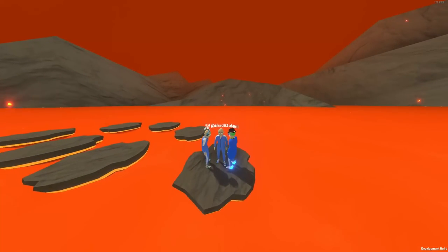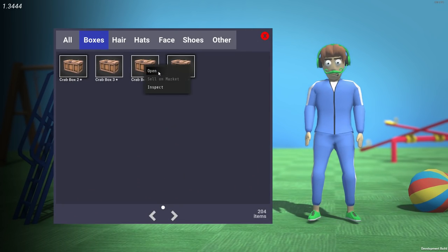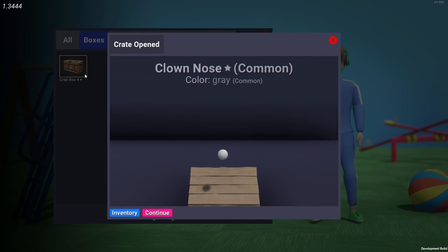There are currently four different crates, intelligently named Crab Box 1, 2, 3, and 4. Each crate contains a different type of item, with one crate containing all the hair, one for hats, one for accessories, and one for shoes.